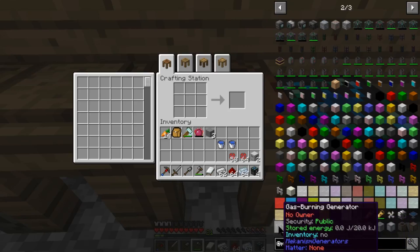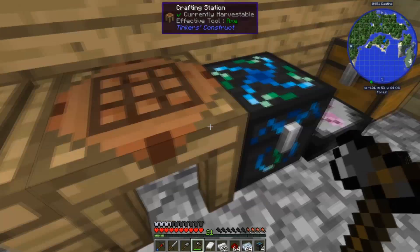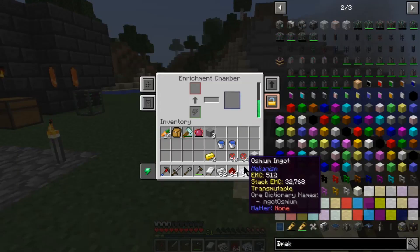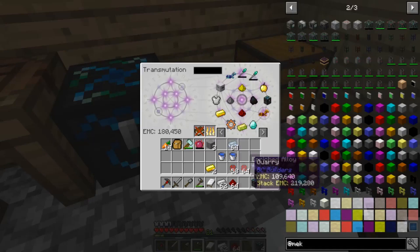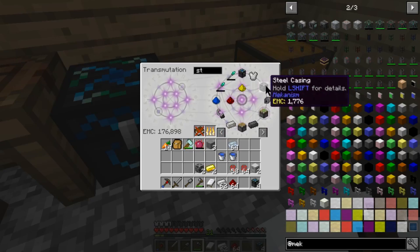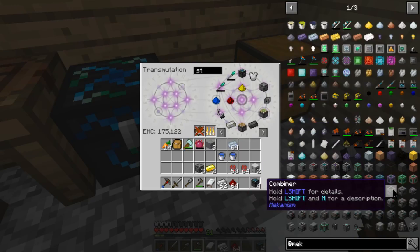We're gonna make a gas burner, so we need some gold dust and osmium dust. I have osmium on me so let me take care of that quick. I need to make a crusher real quick — I need a chassis and another one of those. It's a crusher — I needed osmium for it.